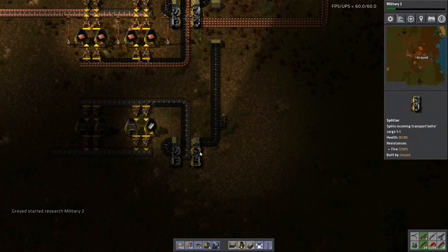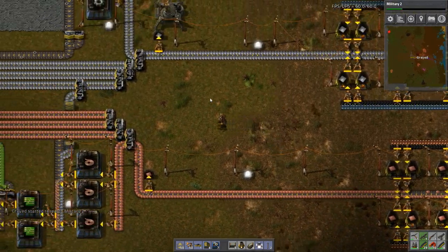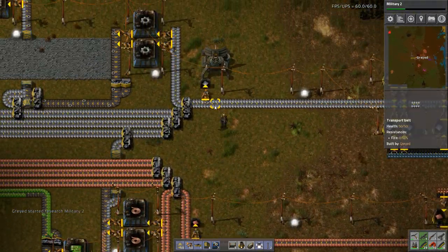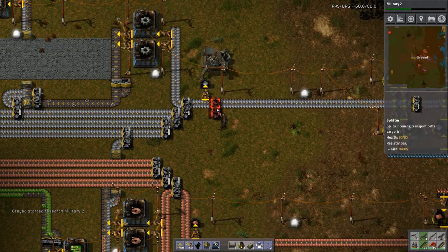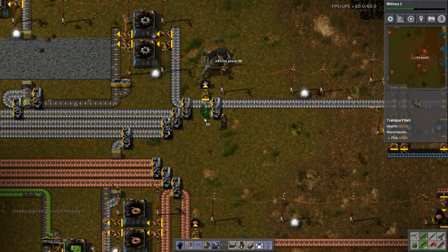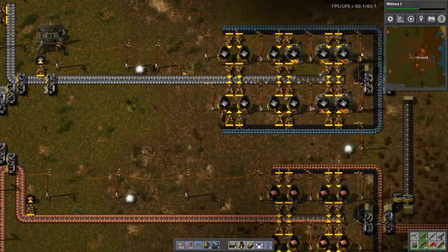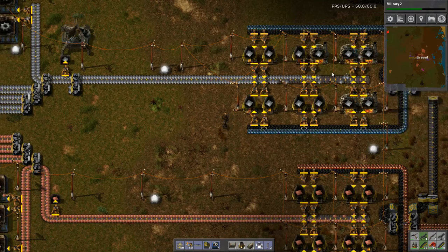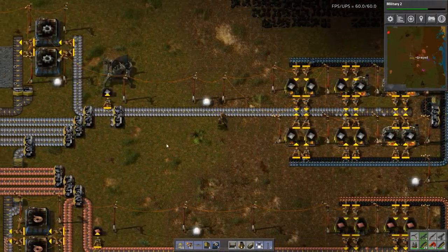Now I just need to get steel here. So what I need to do is go as far down as possible, which is right here — I'm going to put a split in here. Notice how glorious that is now that I've got the increased speed. Look how saturated this line is. Perfect.